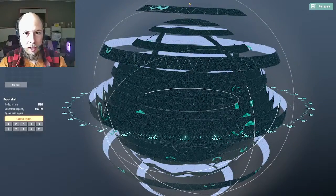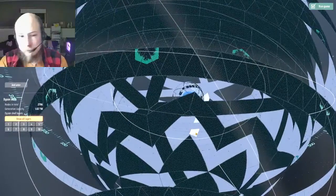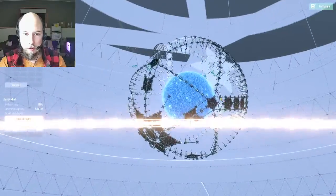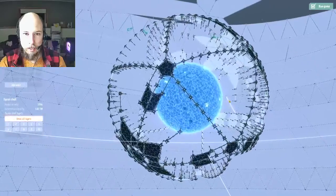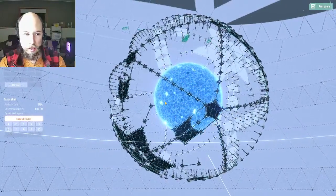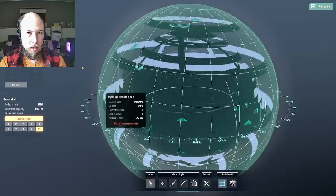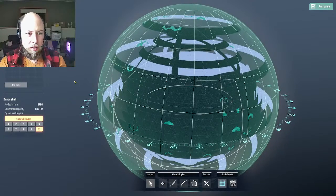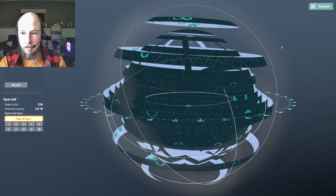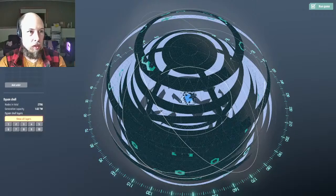Then I made these extra onion-skin layers on the outside, some stuff on top and bottom, and this inner structure. This is the smallest layer you can build around this star, and that outer ring is the largest layer. Anyway, this is a one-terawatt Dyson sphere, and it's around a 2.2 luminosity star.